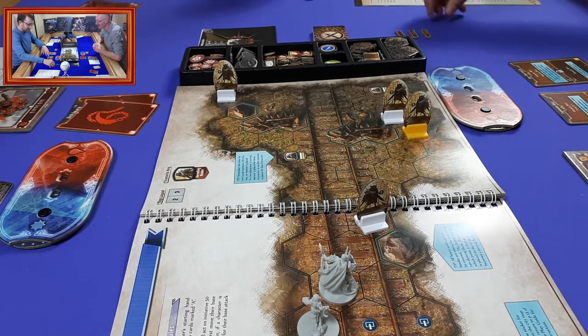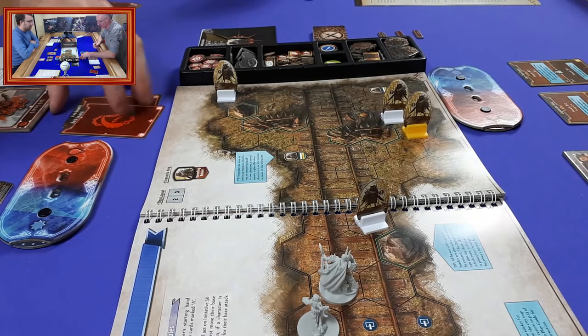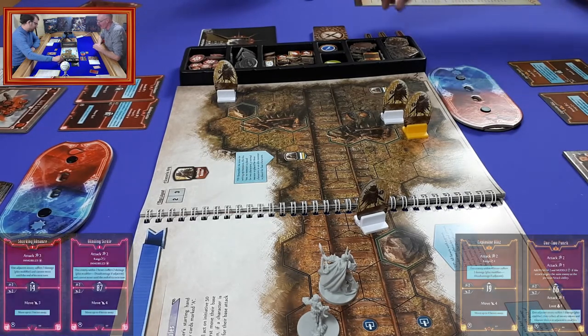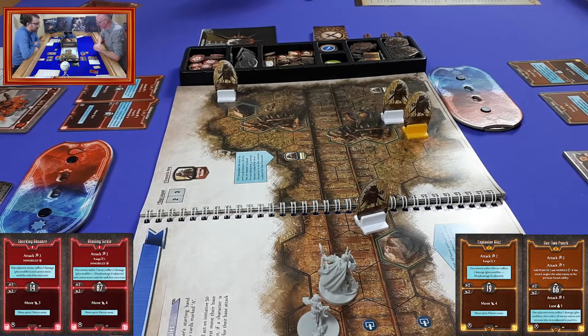I'm going on initiative 19, which should put me above the Vermling Raider. You're going even first? That's fine — as long as they're going last, we can't really complain.